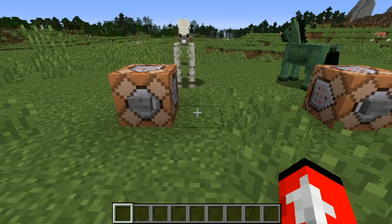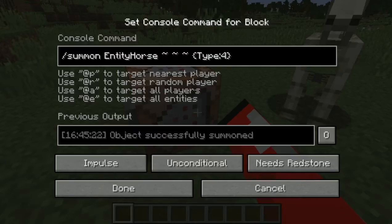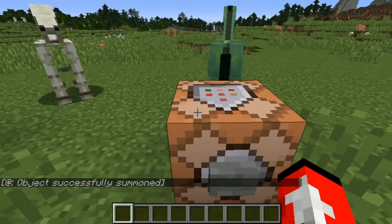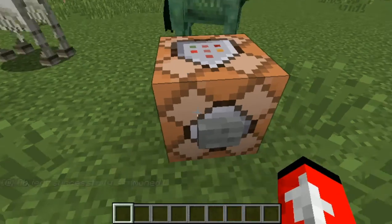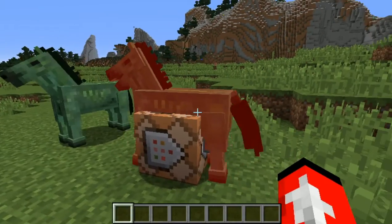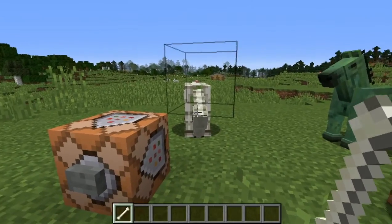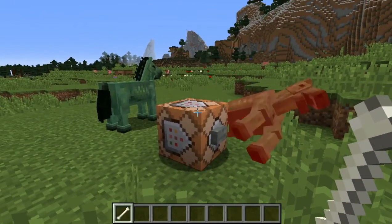Skeleton horses can spawn as skeleton traps from natural lightning strikes, but do not otherwise spawn naturally. If you want these horses, you're going to have to use the command: slash summon entity horse, squiggly lines for your position, type 4 for the skeleton horse. For the zombie horse, use the same command but type 3 instead. Unfortunately, these two horses cannot be ridden or tamed. The zombie horse is mostly unused in the game. The skeleton horse drops bones and the zombie horse drops rotten flesh once it dies.